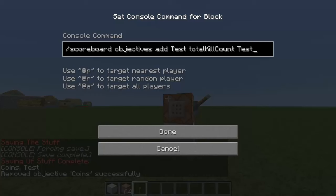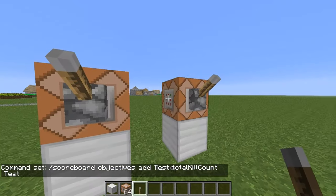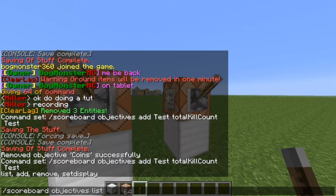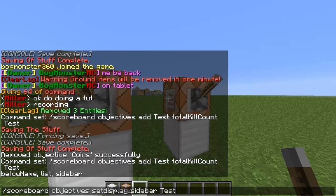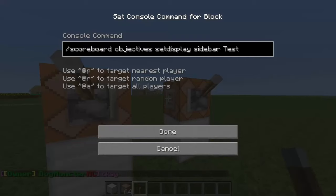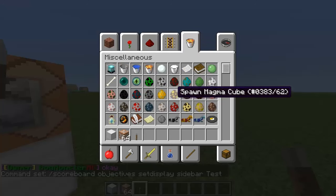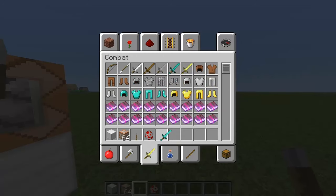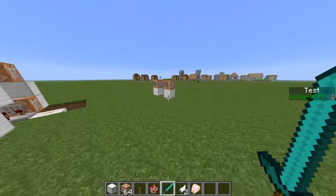Then you're going to want to do another command — again you can do this in chat — scoreboard objectives setdisplay sidebar [yourObjective], or below name, it's up to you. Do 'test', copy that in, and turn it on. Then when I kill something — I'll get a chicken since they're the easiest to kill — I get a diamond sword and you get one coin per kill.